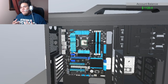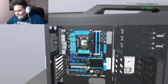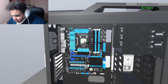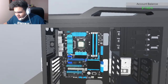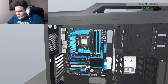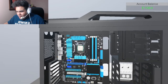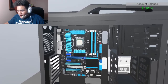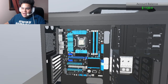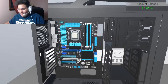If I ever broke a CPU while building a computer, God forbid that never happens — it would be a really horrible day. You have to line up the triangle. I think it's an Intel CPU. This is pretty much how you seat a CPU — making sure everything's lined up, then latching it down. This is where the pressure goes in — don't be afraid to apply it, but it will break if you put it in wrong.